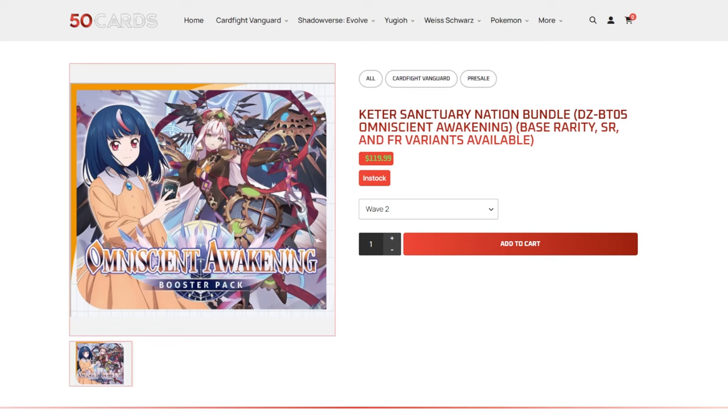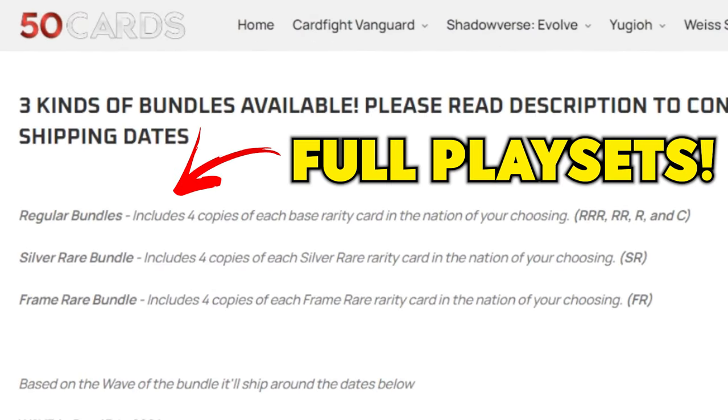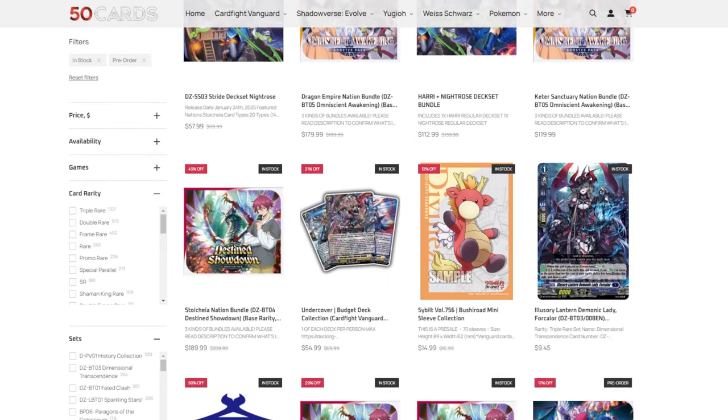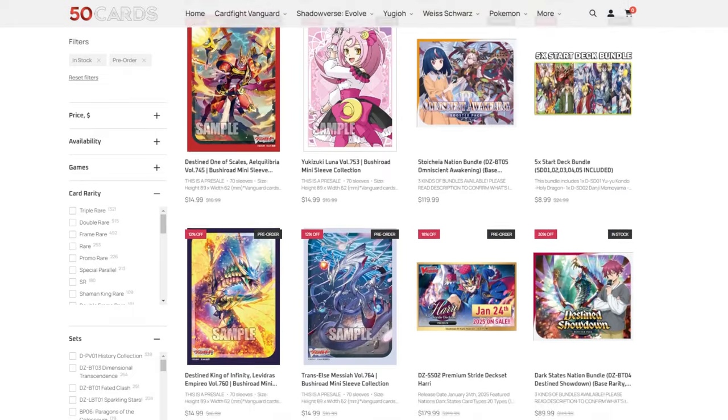But before we get into that, quick shout out to our sponsor 50 Cards. You guys already know 50 Cards — it's my favorite place to pick up Vanguard singles, pick up your play sets, sleeves, deck boxes, playing mats, whatever you guys need for Cardfight Vanguard. 50 Cards will have it for you guys and you can get an additional 5% off when you use CodeNexus. So thank you to everyone who's been using the code so far — it supports the channel a lot and keeps me able to do all these deck profiles for you guys.